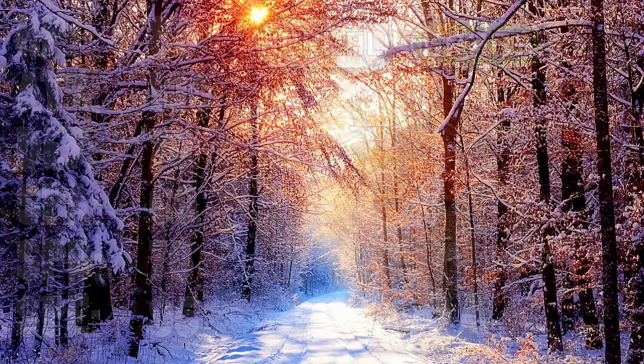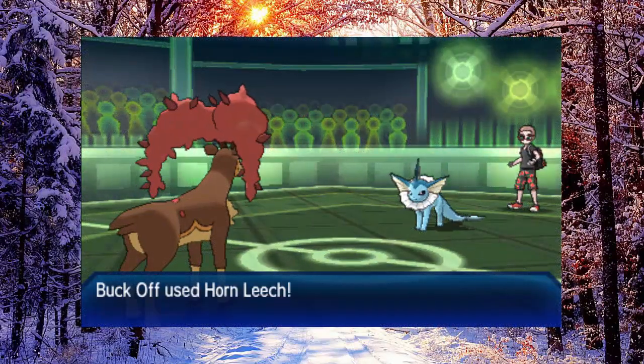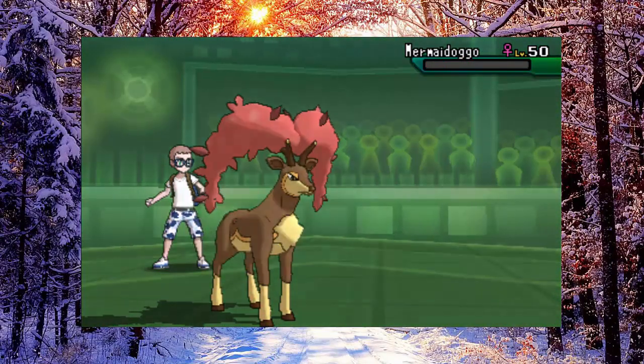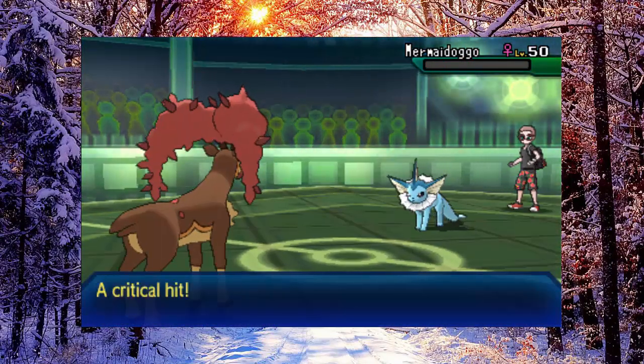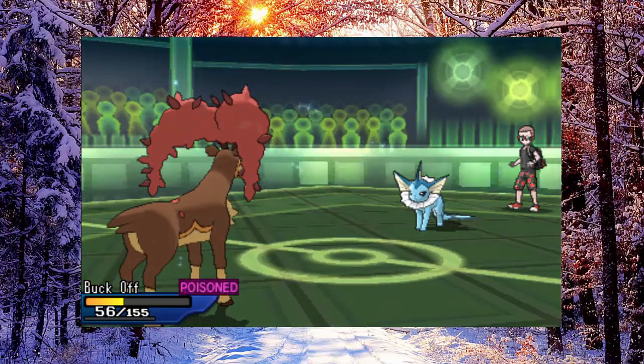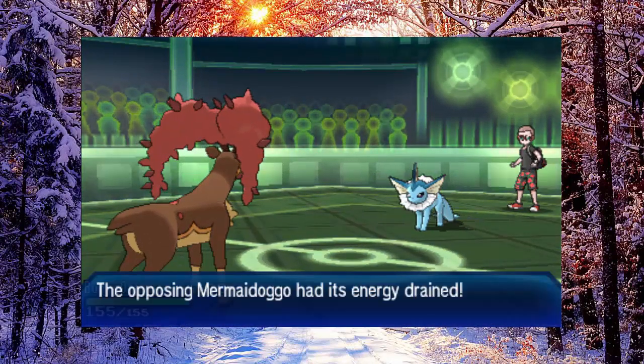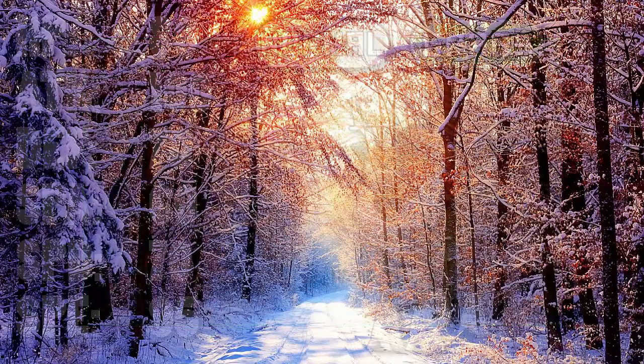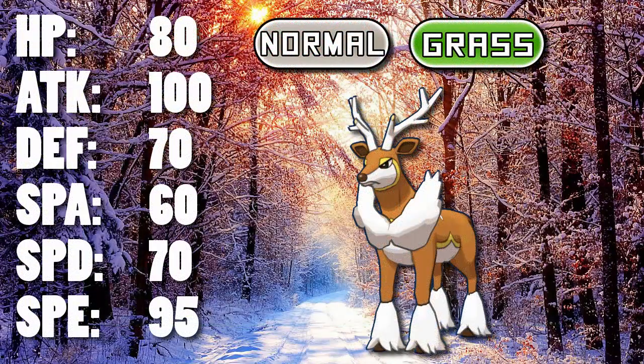For a time it had a signature move in Horn Leech, which is a really, really nice move — basically a physical Grass draining move. We've got a ton of special ones, but it's nice to have a physical one, and Horn Leech is a really great move for this Pokémon. Other notable moves are Return or Double-Edge for powerful STAB Normal type moves, and Jump Kick giving it near-perfect coverage. Importantly, it also has Swords Dance to boost its Attack stat.